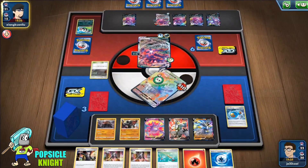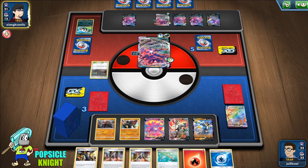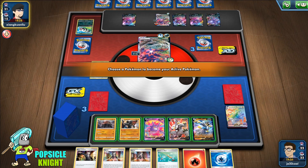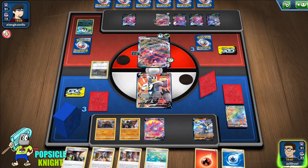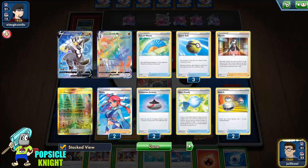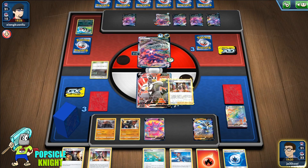Once it's poisoned, it's gone unfortunately. I'll send out the Single Strike. We get another Skyla but we don't have Fighting Energy in the discard pile, which is really bad.